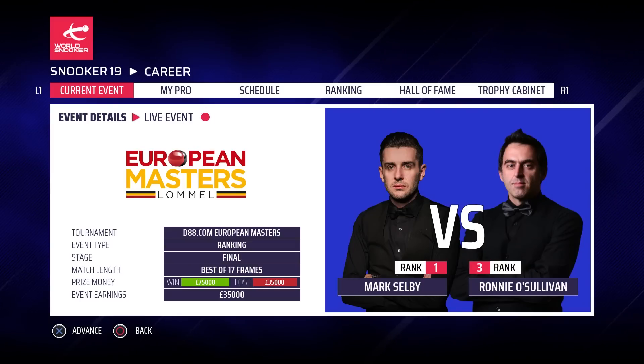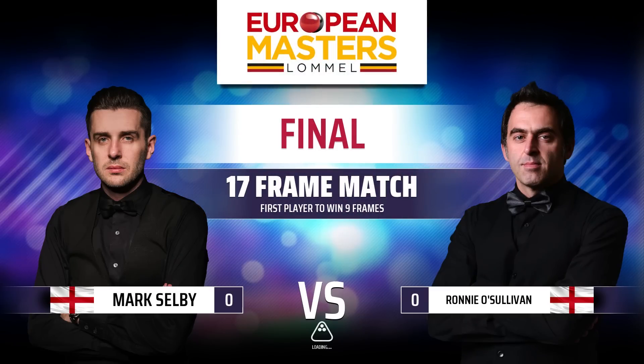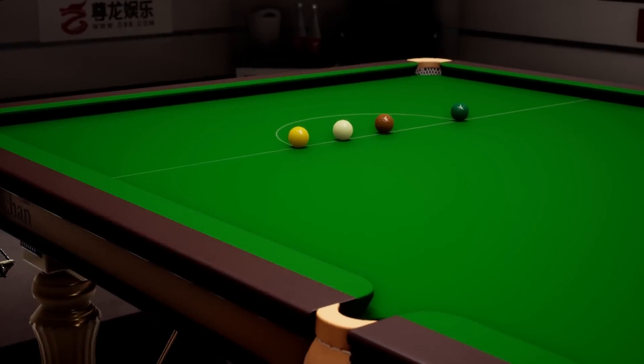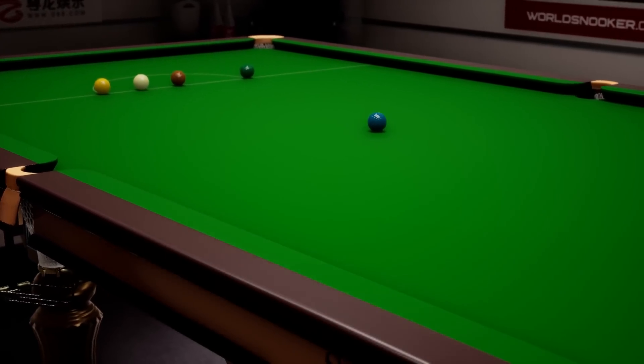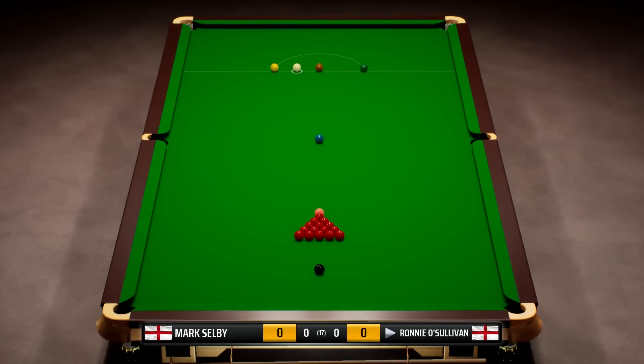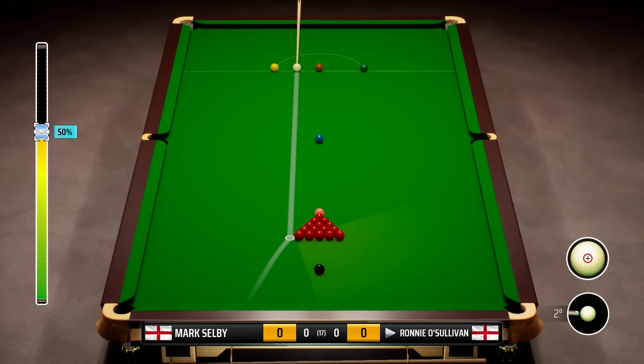Hey guys, welcome back to some more Snooker 19 and part 28 of our Ronnie O'Sullivan career mode. Today we start our first final of the career in the European Masters against the world number one, the Jester from Leicester, Mark Selby. Three-time world champion — it's going to be a tough ask, but we will try our absolute best. I've pretty much decided to do the full first session, all 8 frames in this episode. Since it's our first final, it's going to be a special one — best of 17, by far the longest match so far.